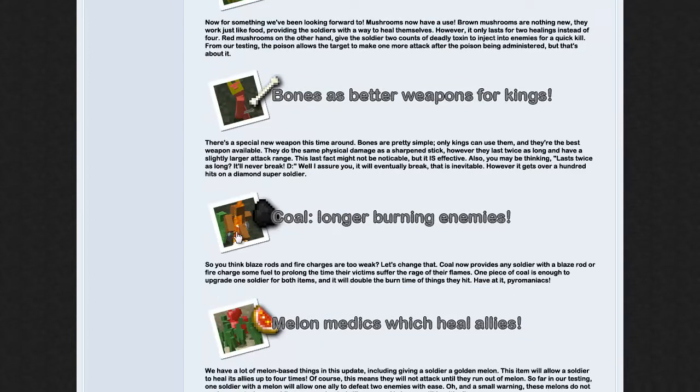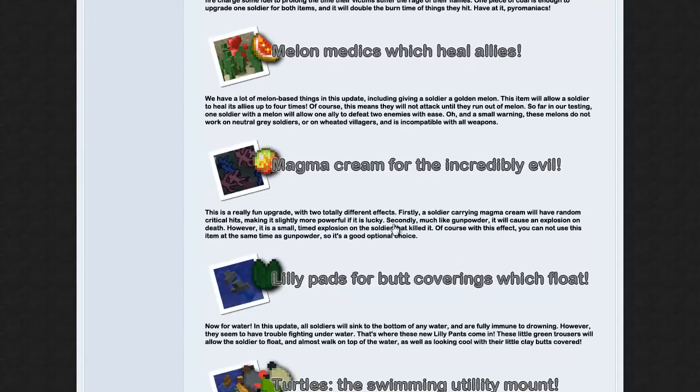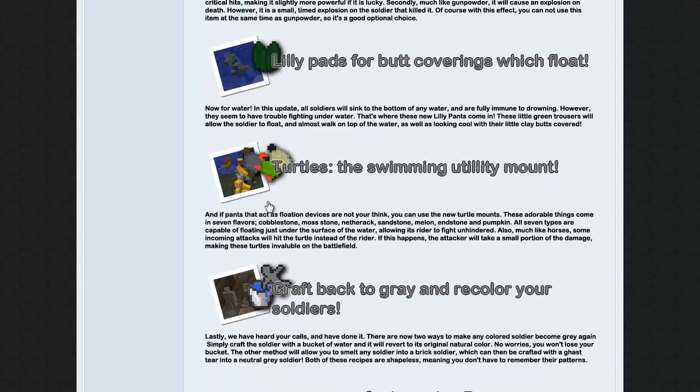Coal makes the enemies burn longer. Melon — they can heal each other with it. Magma cream makes them evil and they run around just doing a bunch of stuff to each other. Lily pads — they go in the water and float. Turtles — they run around on the turtles, they don't have too much control of them but they have some control.